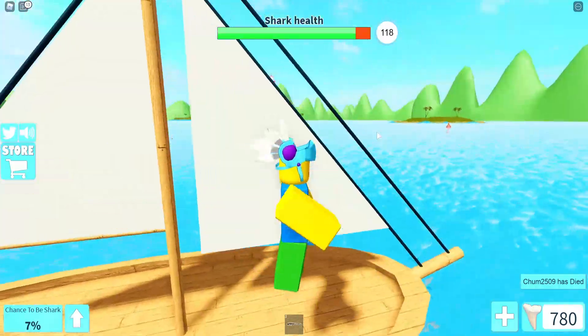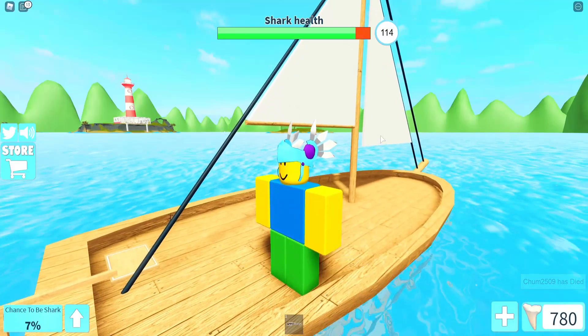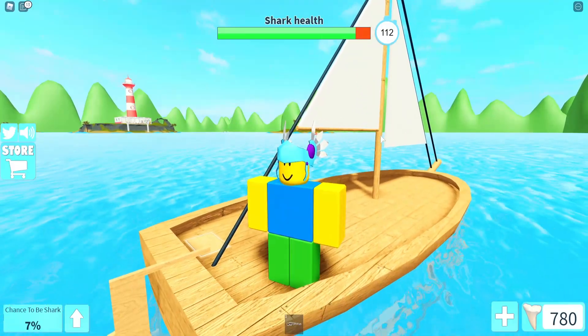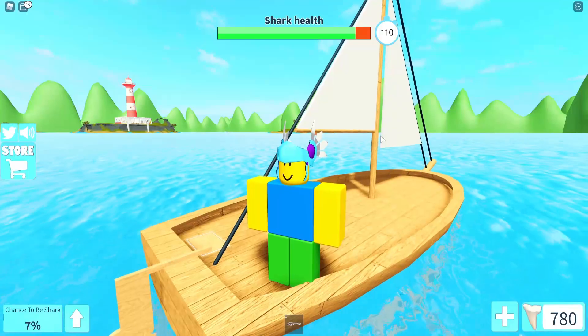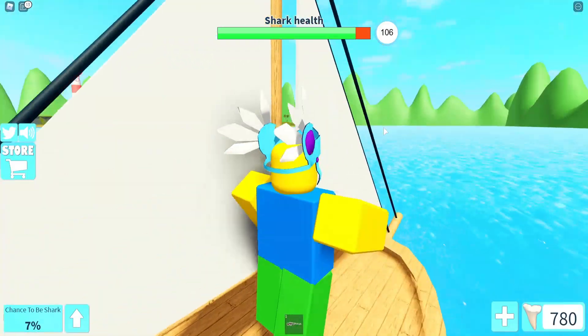Alright guys, there is a brand new update in SharkBite - the Shark Week update right now. In this update we got the bait bucket - you can throw bait into the water to distract the shark. Find it in the watchtop store in the lobby area.